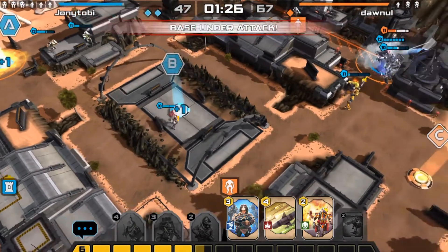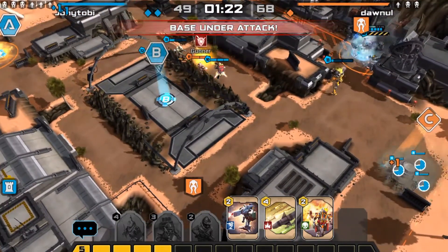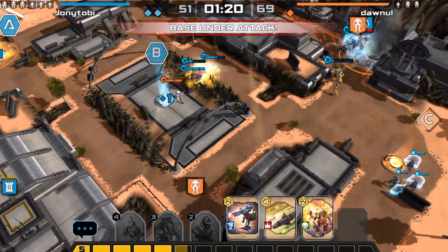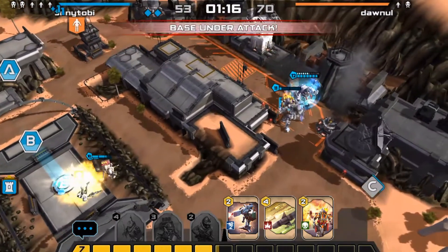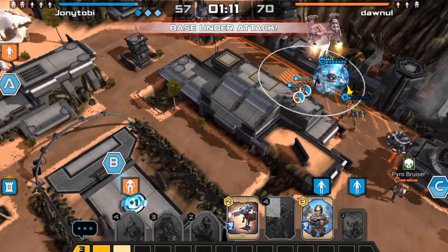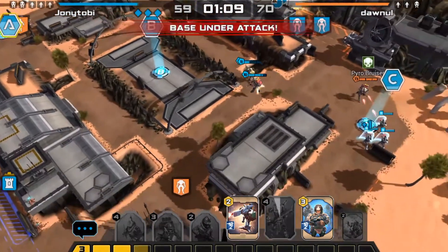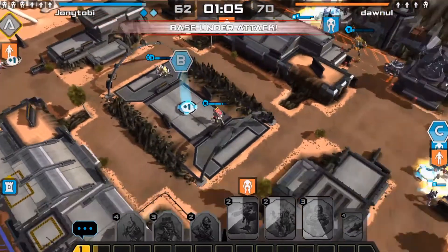I'm just using Pyro every time that I need to capture a hardpoint or just defend, because he's aggressive. And what I want to do is actually just have him die so he can leave that termite on the floor and kill the remaining enemy pilots.